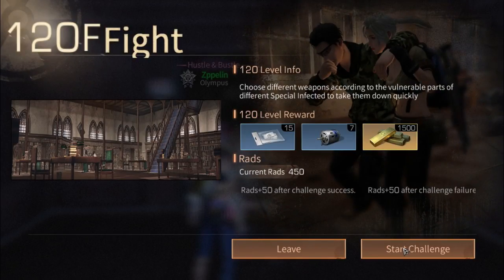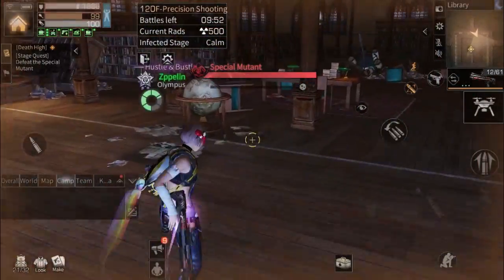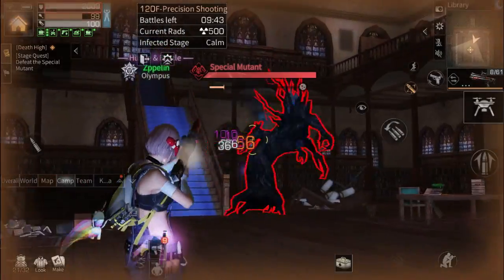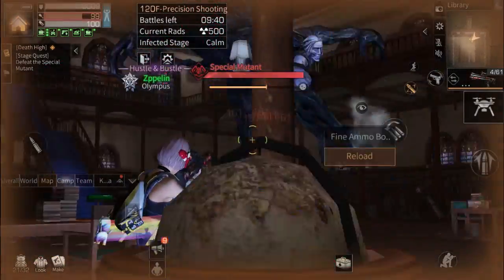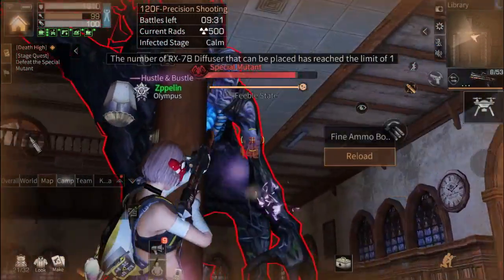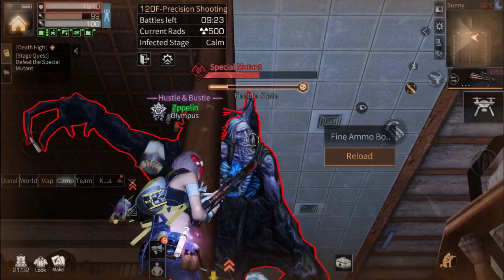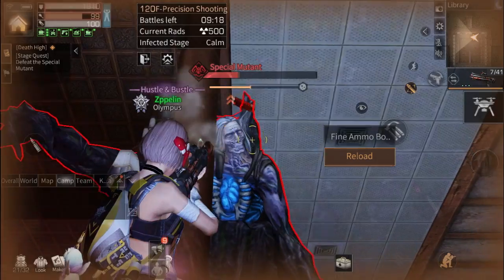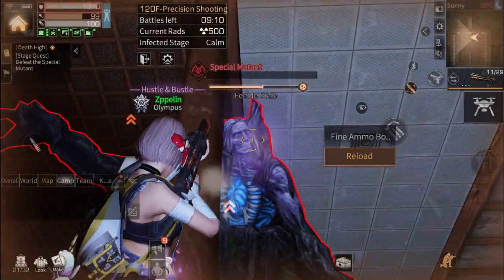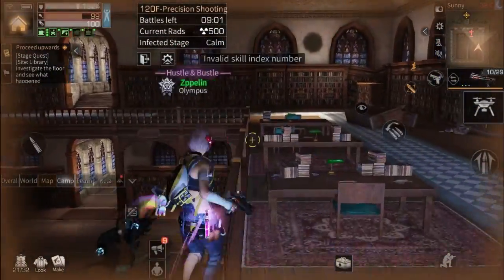The last floor for today is floor 120. We're gonna face the Mystery Woods boss. This pillar can bug every single boss — so if you face a boss on some floor, just find a pillar and you can bug them here. The boss will get stuck and you can freely shoot them. We're done for this floor.